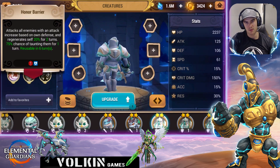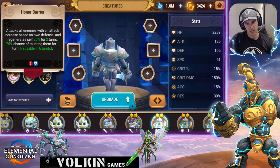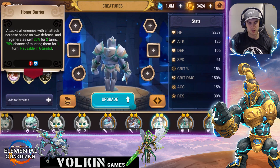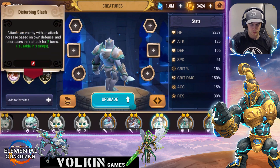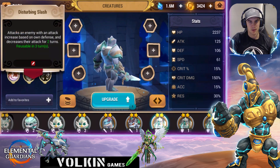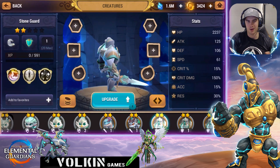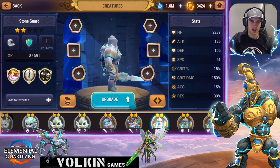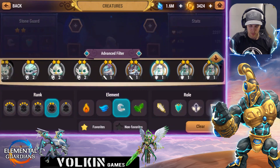The Wind Stone Guard fits the bill because his third skill is an AOE that does damage based on his defense and also gives himself a regenerate heal — so he's got sustain and damage. His second attack also does damage based on defense. You can build him tanky so he survives, has the heal, and deals damage based on those tanky stats. That's what you want early game.